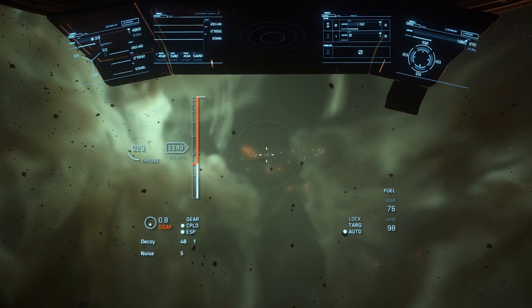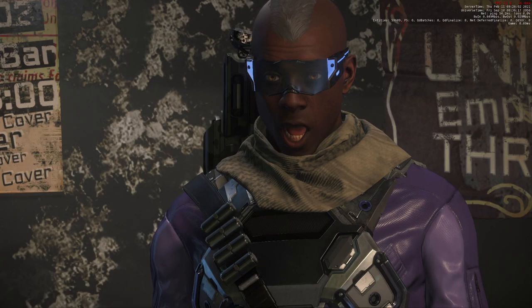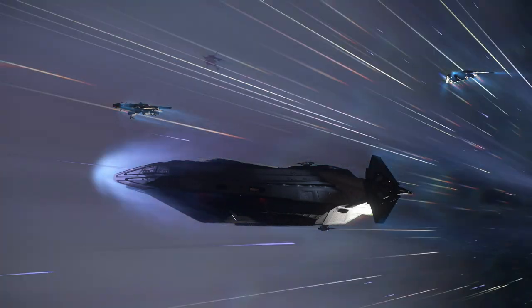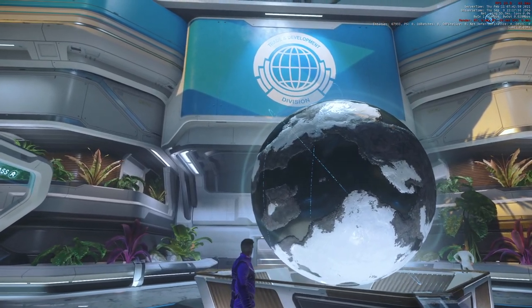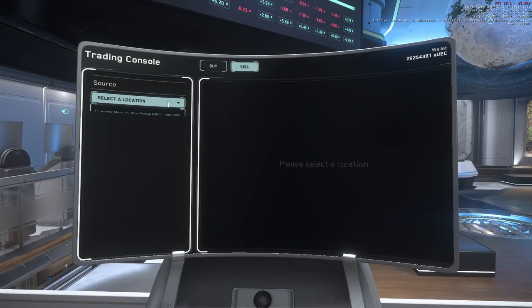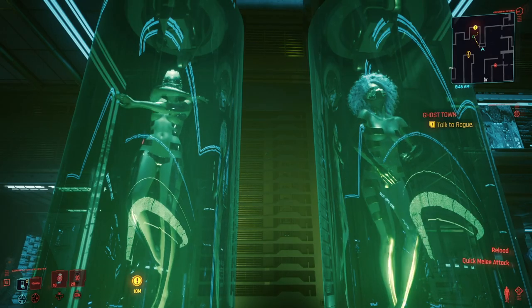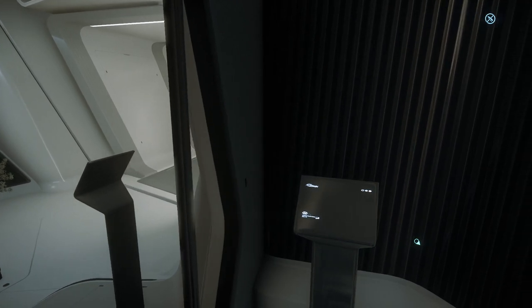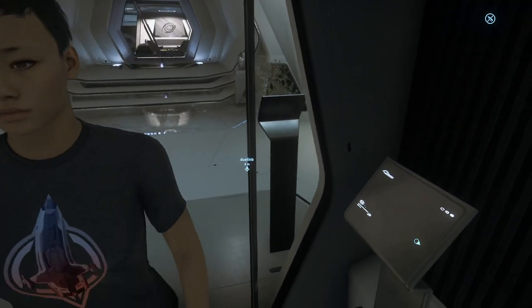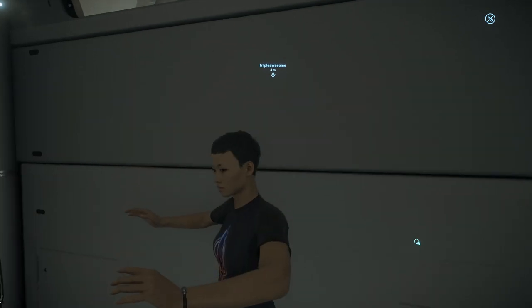Once your work orders are complete, head to the refinery where they're waiting, back to the kiosk, log in, look at your order, and click 'Select Storage Options.' Choose the ship you want to haul it in. From here you can hop in your ship and head to either the Central Business District in Lorville, Trade and Development Division in New Babbage, or TDD in Area 18. Log into the commodity kiosk and sell your refined materials for maximum profit.